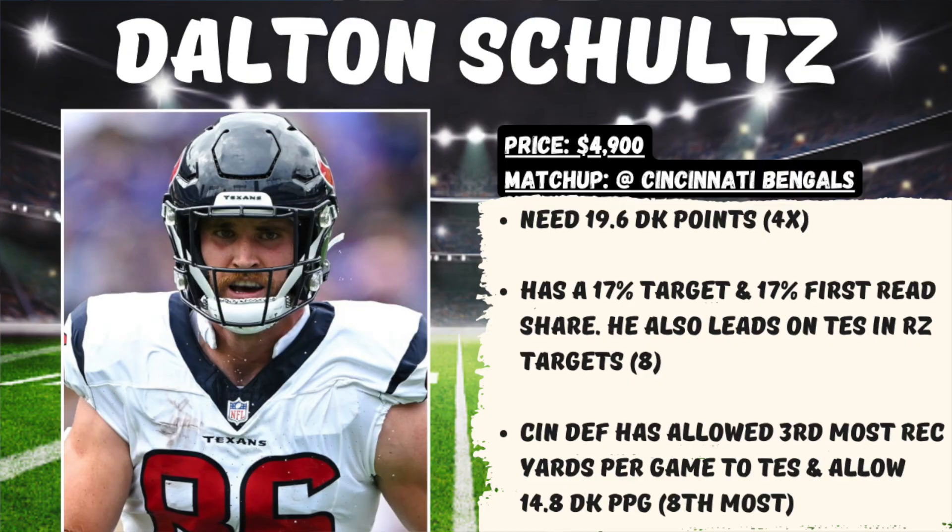Another tight end I would be willing to spend up for outside of LaPorta and Hockenson is Dalton Schultz of the Houston Texans, priced at $4,900 on the road against the Bengals, where we would need 19.6 DraftKings points for him to hit 4x value. He's seen a 17% target share and 17% first read share this season, but he leads all tight ends in the NFL with eight red zone targets — hard to ignore that number. The Cincinnati defense has been very good overall but has struggled against tight ends, allowing the third most receiving yards per game to the position — basically 15 DraftKings points per game, the eighth most in the NFL.